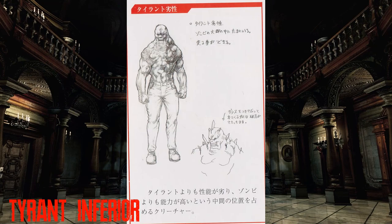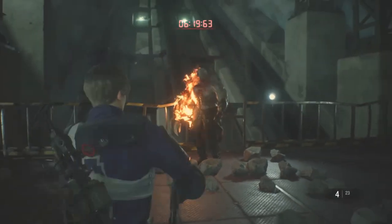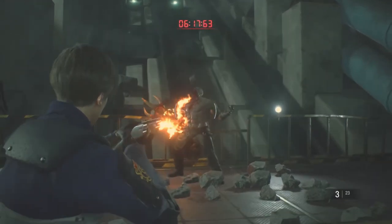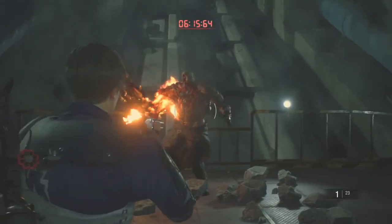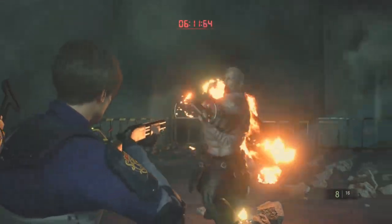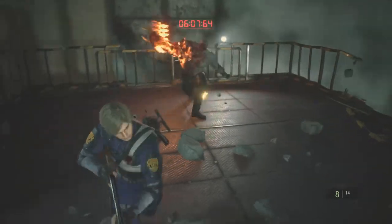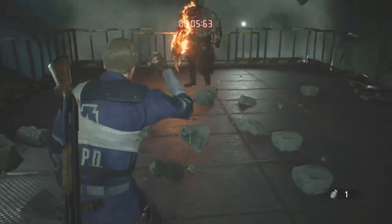The Tyrant Inferior was a scrapped enemy that was supposed to appear in one of the first Resident Evil titles, but never made the cut. It is unclear if it would have been a boss, or if there would have been multiple Tyrant Inferiors. But given that Umbrella attempted to convert many human hosts to a full Tyrant but had failed, it would not be surprising if there were multiple Tyrant Inferiors. They could have been experiments which failed to transition all the way into a Tyrant, since most hosts could not handle the process.